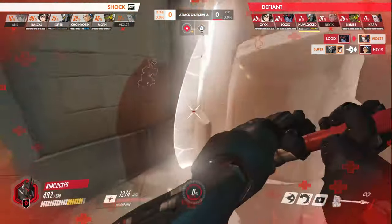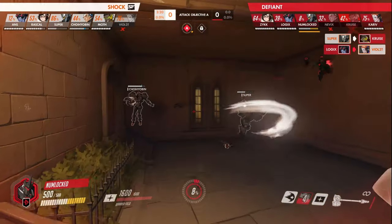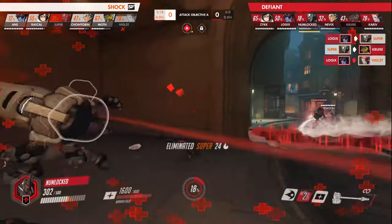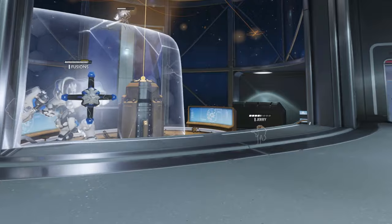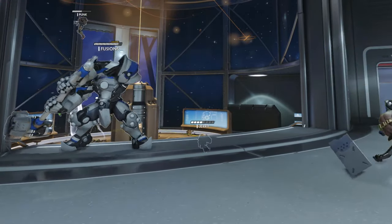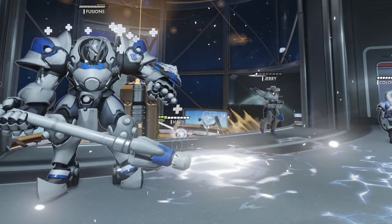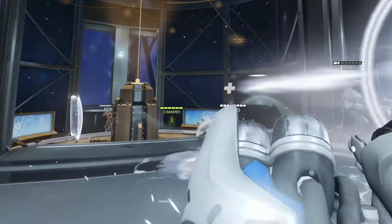This obviously isn't possible if they have multiple shields, but against a single shield composition, don't underestimate the free shatter you get when the enemy shields break. Try to avoid slamming straight after the enemy Reinhardt misses a slam, or slamming straight after you get nanoed. These are obvious signs that you're about to slam, so they are really easy for the enemy tanks to block.